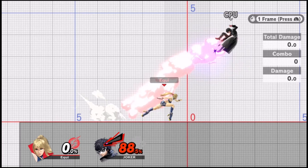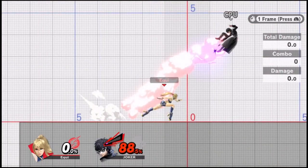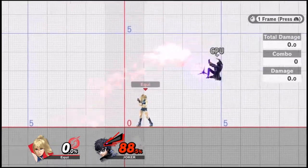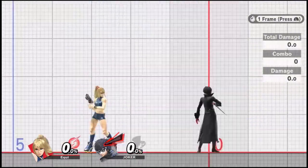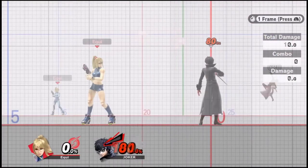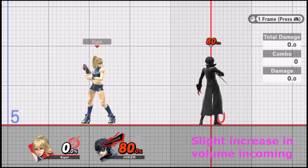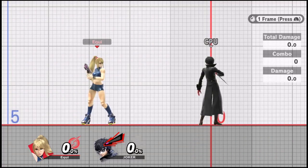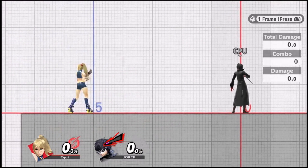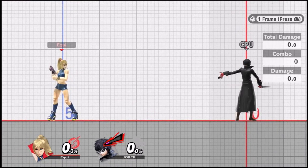If they DI in, you'll have to jump earlier and do a higher jump for your aerial follow-up. If they DI down, you'll have to dash further and may need a short hop aerial instead of a full hop, or you may still be able to hit them with a grounded follow-up. Now that I've covered how to combo from Nair in general, I'd like to show you some specific combos that are more difficult but used by high-level Zero Suit players all the time.